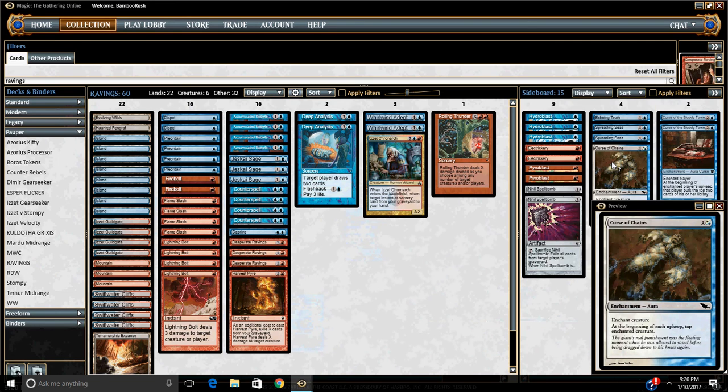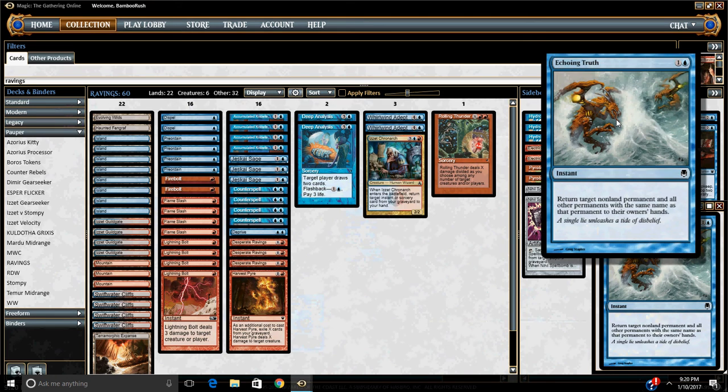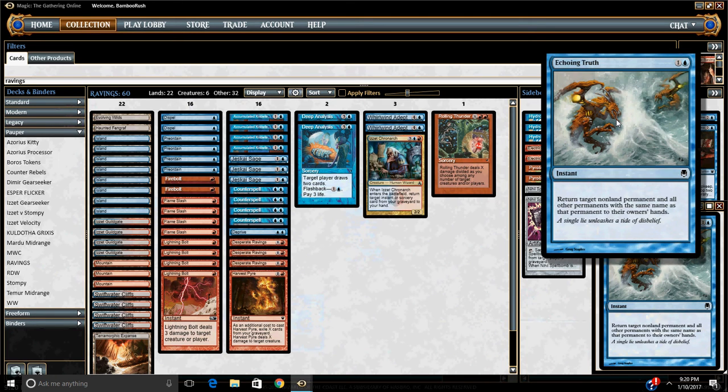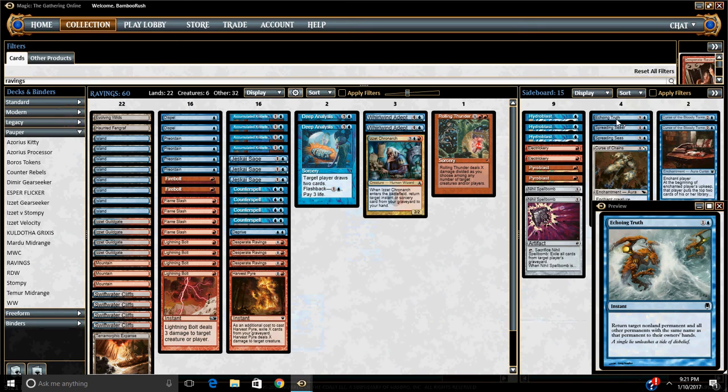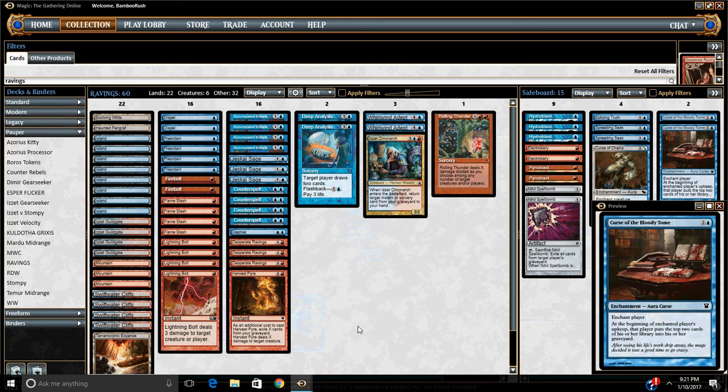Curse of Chains for big fat creatures. Spreading Seas comes in against a lot of people — it comes in against Tron, Hexproof, Burn, and a couple other matchups as well. Echoing Truth just in case we find tokens that get bigger than Electrickery can stop — I want to be able to stop a lot of those tokens. And then Curse of the Bloody Tome is going to come in against decks that can kill all of our threats, so this is an unkillable win condition against a lot of people. Mostly Mono Black is the main target with this — they can kill everything with a bunch of Edicts and a million removal spells, but they can't kill Curse of the Bloody Tome and they don't have enough creatures to stop all of our removal.